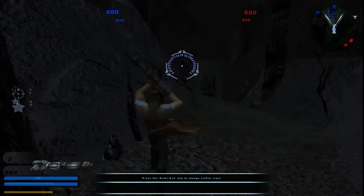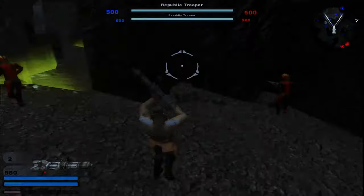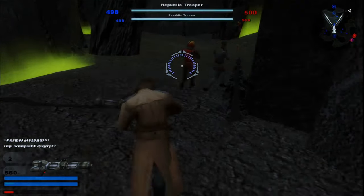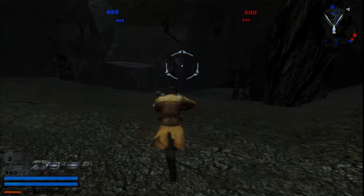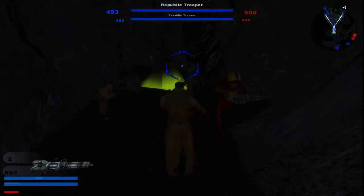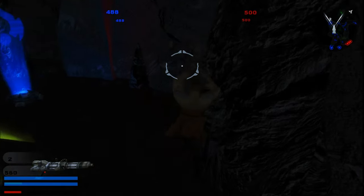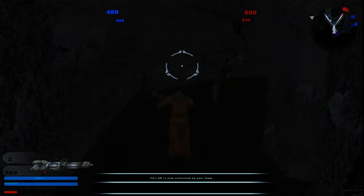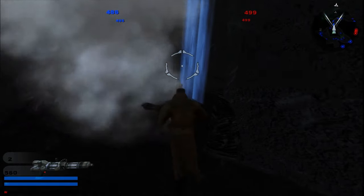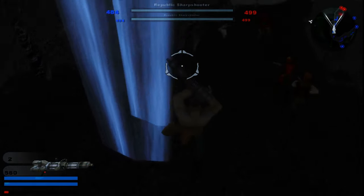So yeah, we're playing as the Republic for right now. There's a duplication glitch with the HUD, I have no idea what that's all about. I'm probably going the right way — this is the long way but who cares. It's dark too. There's a Jedi right there — oh, it's Revan. Never mind. Shouldn't Revan have a purple lightsaber? I don't know, I am going the wrong way though.